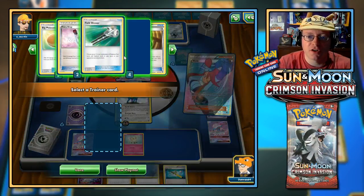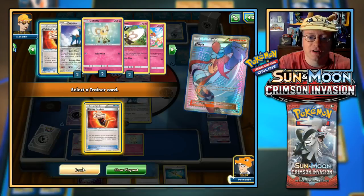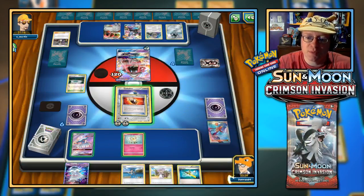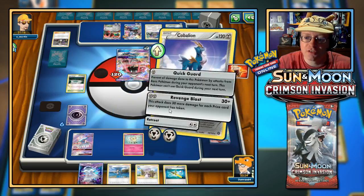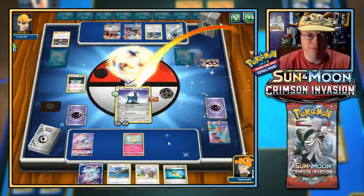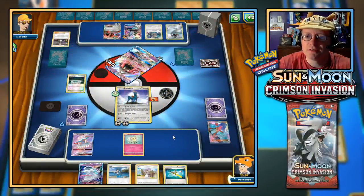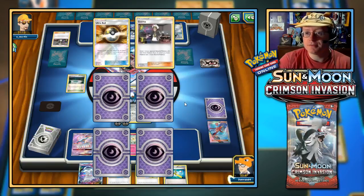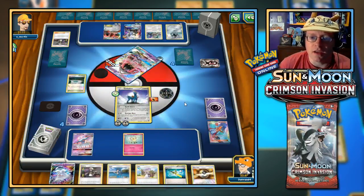Come on up Cobalion — let's see what we can do. Another Nihilego GX — not just yet. We'll put this to Cobalion, go for Skyla, grab ourselves the Fighting Fury Belt, attach it to Cobalion for more power and more HP, and let's go for Revenge Blast! Not too bad — two prizes, 160 damage. Very, very nice.